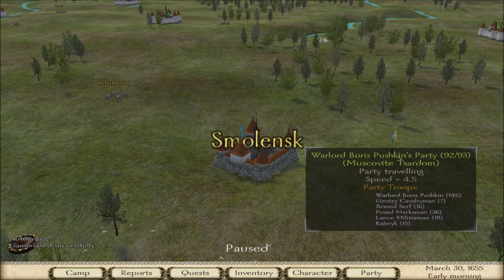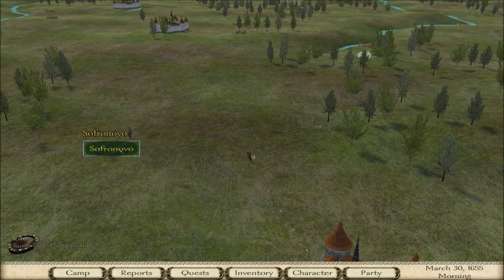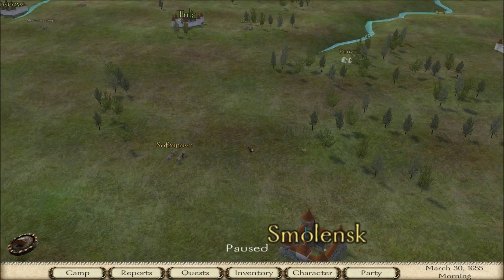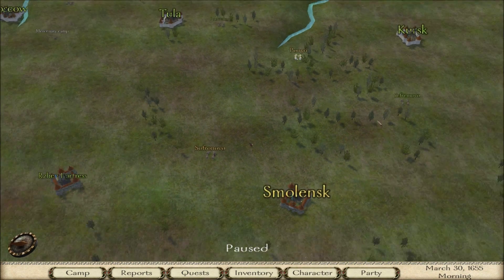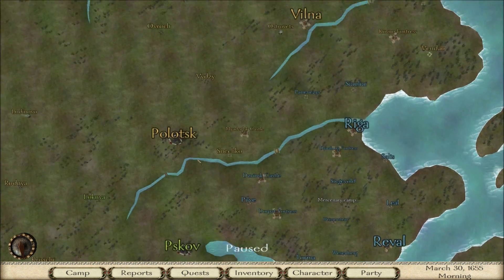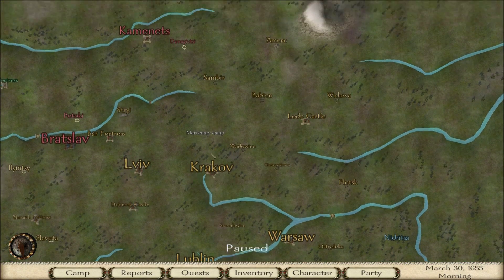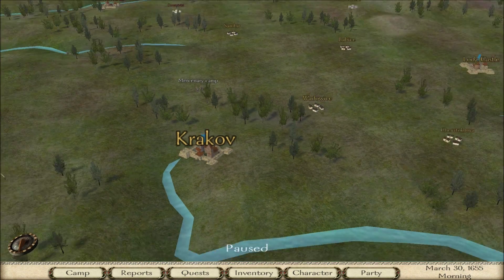The Muscovites have 93 men — that's pretty solid. As I said, this is going to be a Polish walkthrough, so I need to help the Polish — but not yet since I have no men. The Polish still have a nice standing, with all their territories shown in an orange-yellowish color on the map.